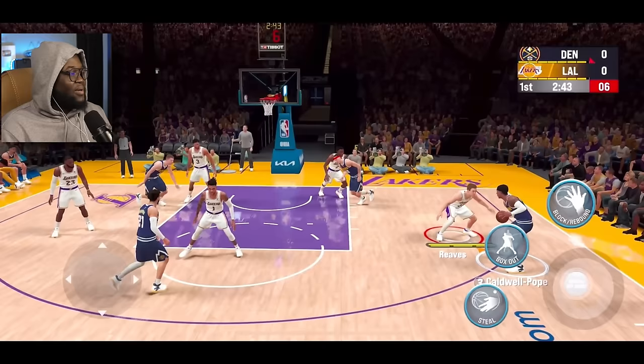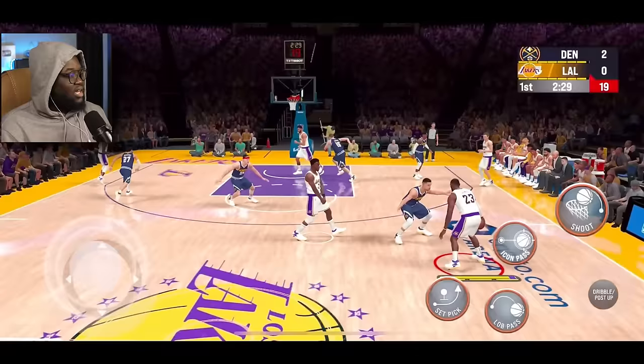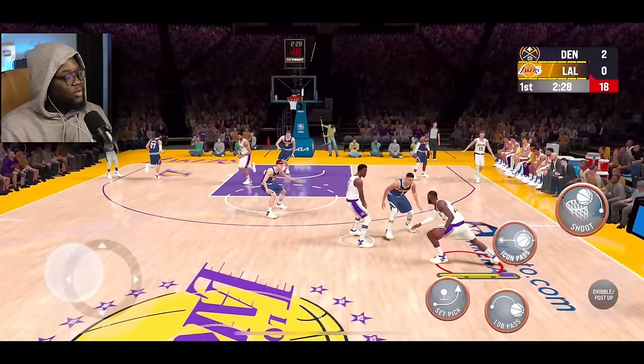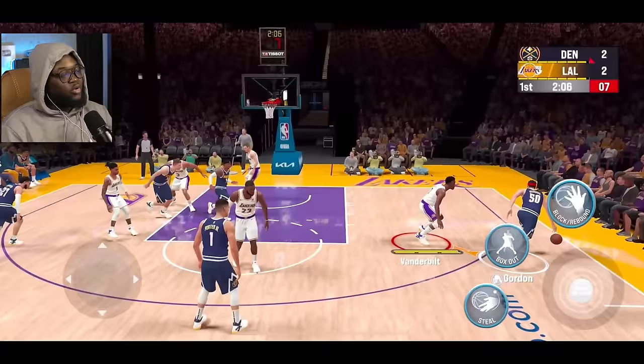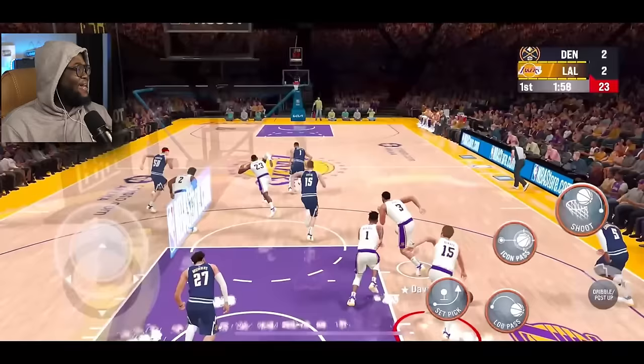They got their first shot to fall. Look at LeBron with the speed boost to the baseline — let me get on that rim! The gameplay looks so good. The dribbling felt a little weird to get used to — I think they changed the dribbling a little bit. The way the players move is similar to the console version. Look at AD — get that mess out of here with the right stick.